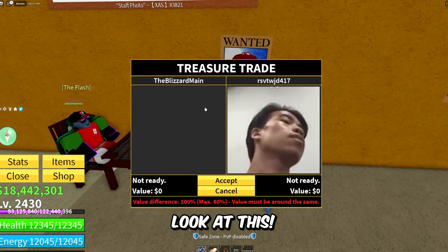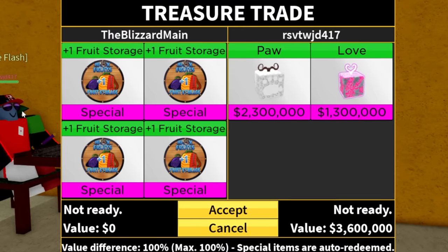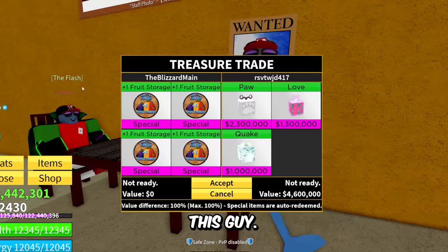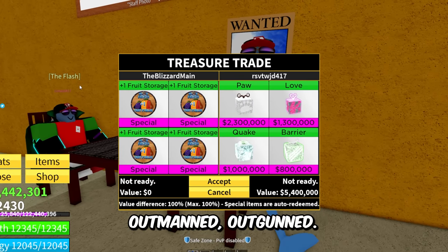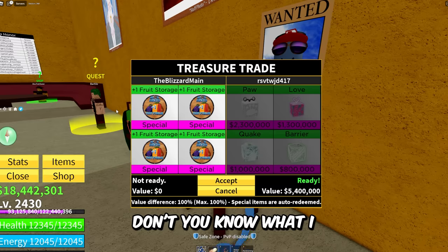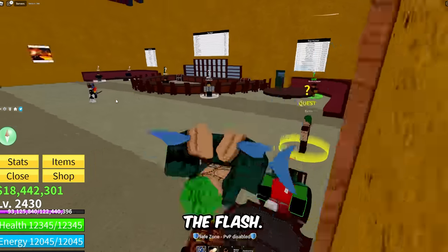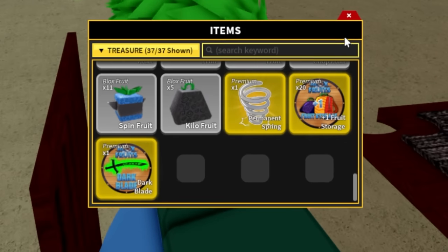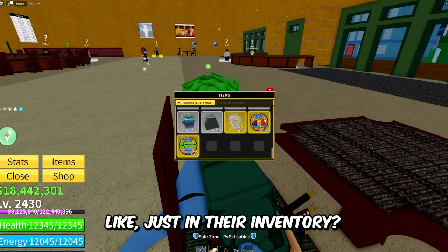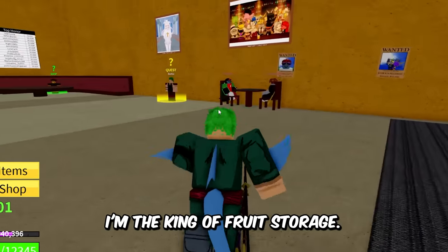I have never had this many fruit storages in my inventory. Look at this! RSV is gonna be putting in Paw and Love — four fruit storages — and this guy's putting in Paw fruit. This guy is outmatched, outmanned, outgunned. He just sits and hits the accept button like this is a good trade. I got four fruit storages, man — the Flash! So yeah, 20 fruit storages. Have you guys ever seen this many on one person?